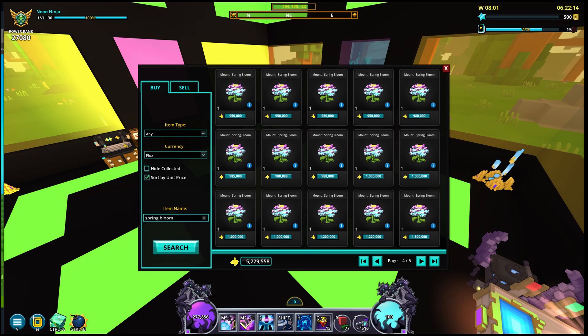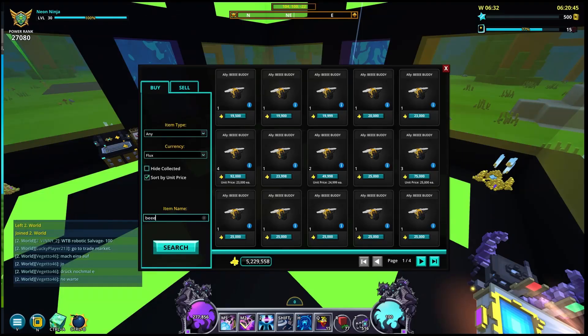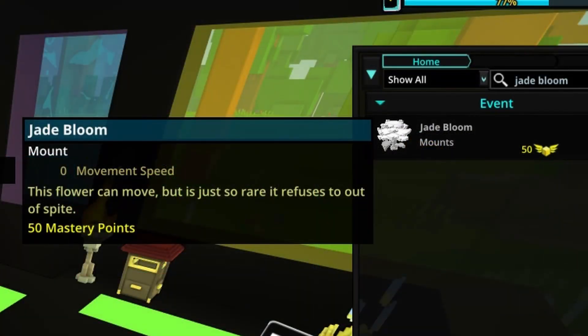There are also two even rarer tradable drops: the jade bloom mount and the bee buddy ally — that's how it's typed out, so that's how I had to say it, I apologize. Unfortunately, I haven't gotten either of these yet, so I won't be showcasing them in game, but at the very least I can show screenshots of them listed in the marketplace. Something strange to note is that the jade bloom mount as of right now is listed as the spring bloom mount in the marketplace, when the actual mount name is jade bloom. I'm assuming they'll probably fix that in a hotfix relatively soon, and honestly it might even be changed by the time I get the video out, so we'll see.